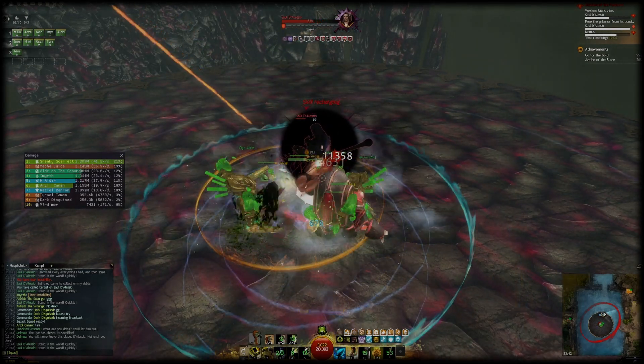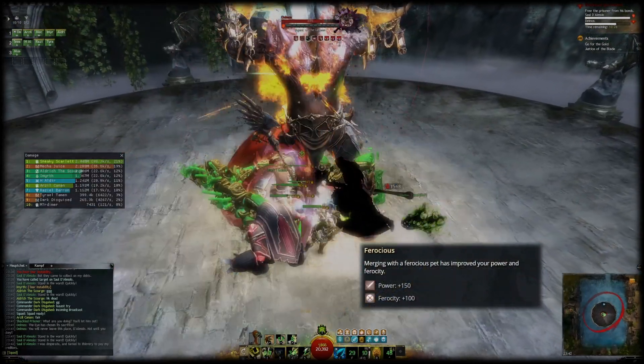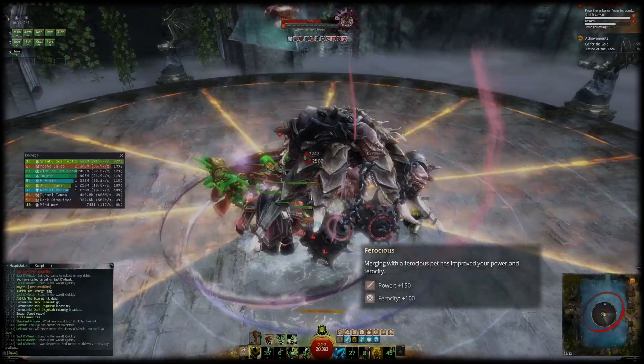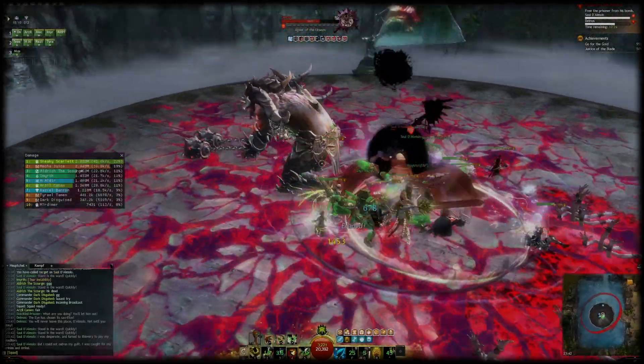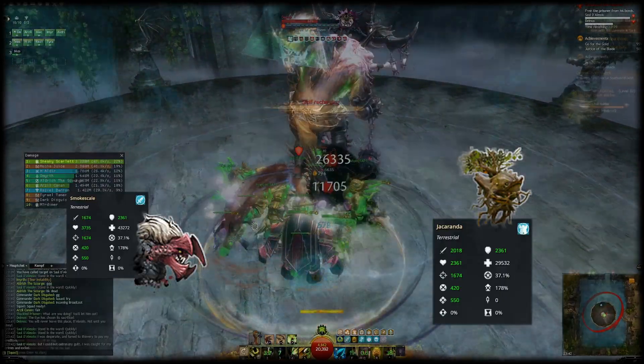You can use several different pets, but in group content they should all be from the ferocious pet category because that increases your power and ferocity. My favorite pet combinations for open world are the Smoke Scale and the Jackranda, while the Red Moa is the highest DPS choice for group content.